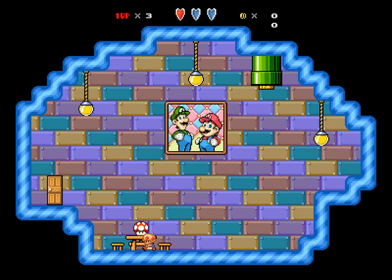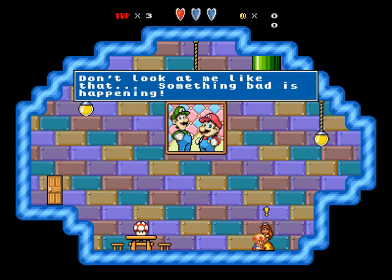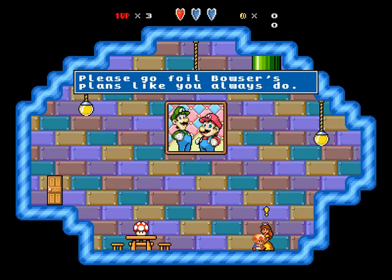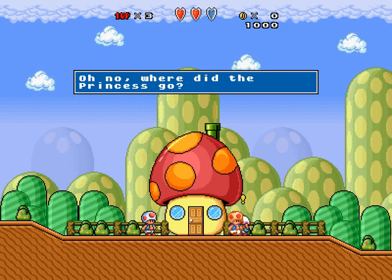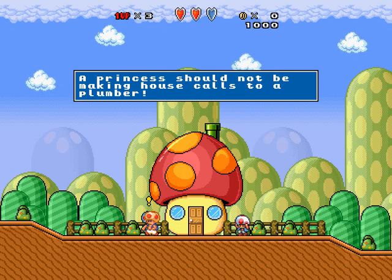The dialogue might not make any sense seeing as I'm Toad, but you can actually put dialogue in this thing. So here's Princess Daisy and she says: 'They wouldn't let me in but I have to talk to you. Don't look at me like that, something bad is happening. Bowser has joined forces with villains from other realities and is invading the Mushroom Kingdom. Please go foil Bowser's plans like you always do.' I have a pretty strong feeling that that used to be Princess Peach, but seeing as she's a playable character now it had to be swapped around. Anyway, this Toad says: 'Oh no, where did the princess go?' 'In my house, go take a look.' 'Princess should not be making house calls to a plumber.'